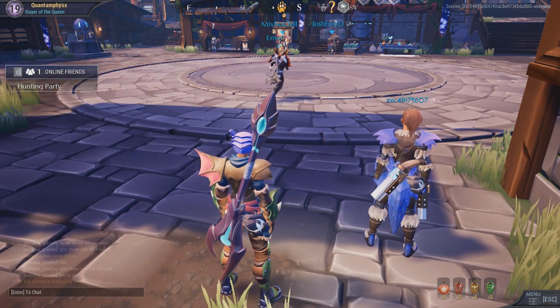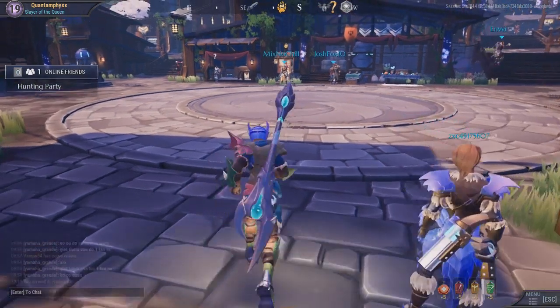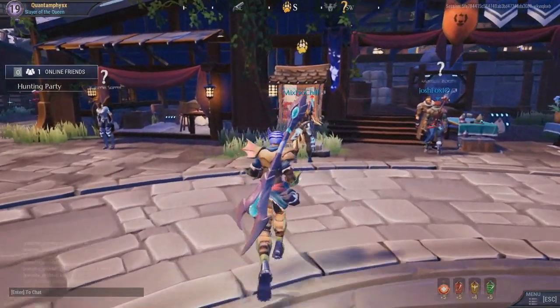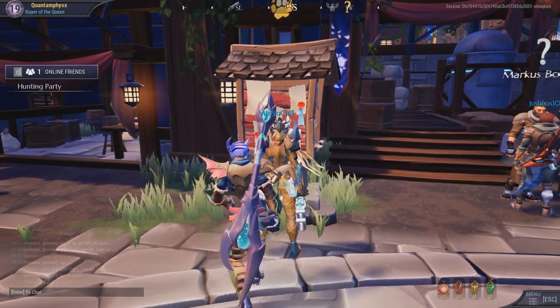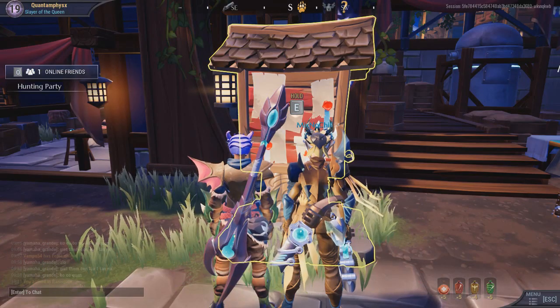First, you land at a floating island called Ramsgate, which is the social hub. If you walk straight you will see this boat called the Hunt Boat, which will allow you to search for hunts. As you can see, you can search for hunts, patrol, and pursuit.